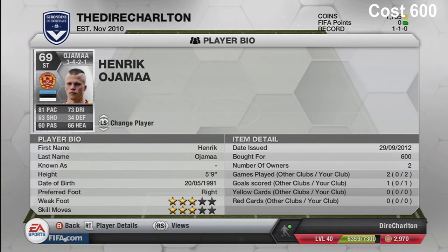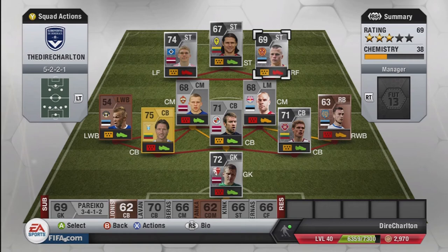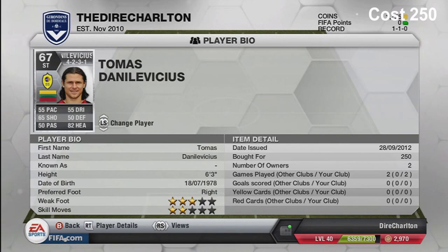Next one is Hendrik Ajama - cost 600 coins. He plays for Motherwell in the Scottish SPL. Freestyle skill moves, freestyle weak foot, six foot tall. His pace is 80-81 which is great, and he's got an alright shot on him too. He's really good for pressurizing defenders - when I play against bronze defenders they just can't catch him. Good player in his first season in Scotland.